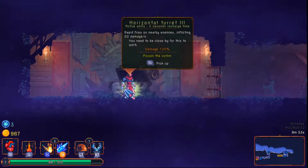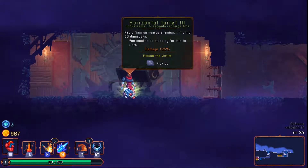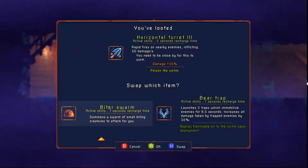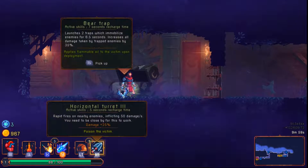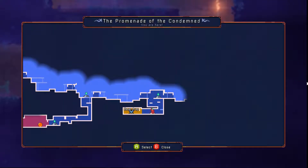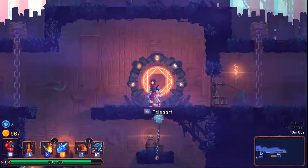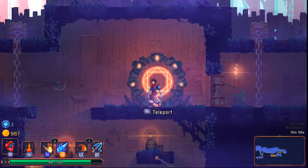We got ourselves a horizontal turret, level three, and it poisons the victim. I think I'm going to remove the bear trap — as much as we have synergy with that, I just think it's something I'm not going to easily be able to utilize. The horizontal turret could serve us not only against normal enemies but also against bosses, so I'm going to go forward with that.